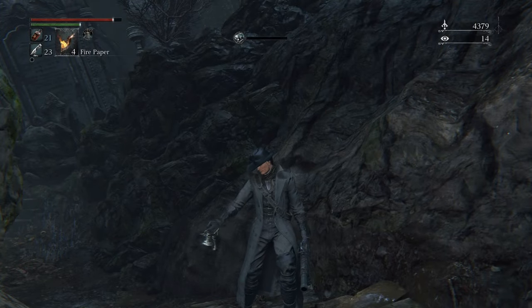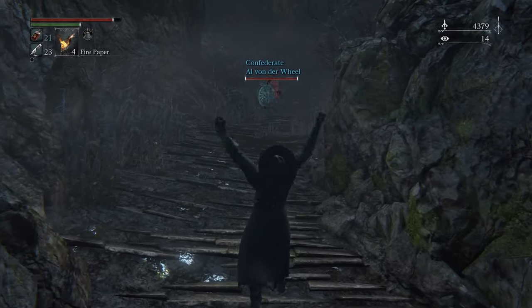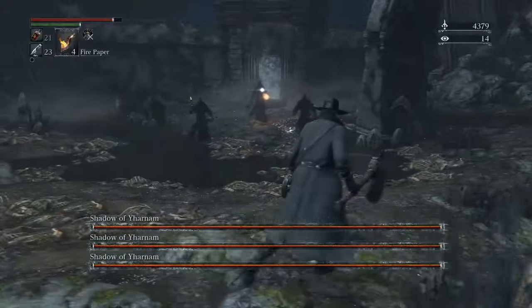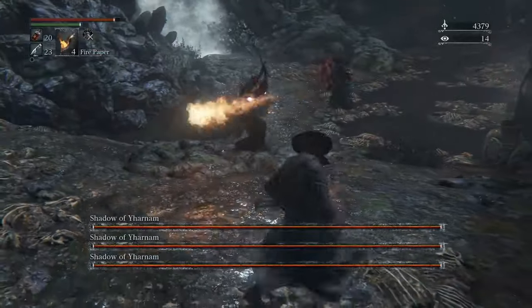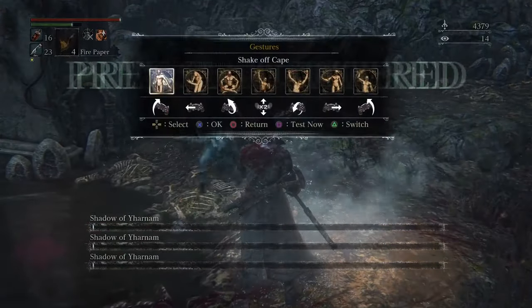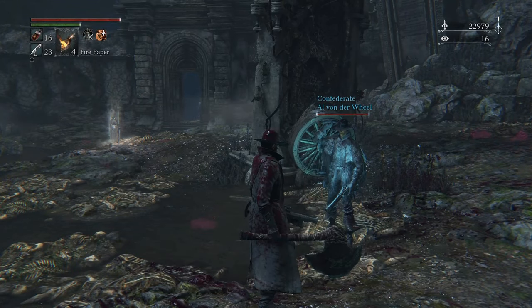If you've made it through the area, you'll get to the boss, which is kind of one of the hardest in the game — kind of another stopgap. So I summon some help for this one. This is the Shadows of Yharnam — there's three enemies that fight at once. They can get really chaotic, and they also have a small phase where they all transform into snake people, of course. But if you get a good partner, you'll kick their ass no problem. Good hunting.